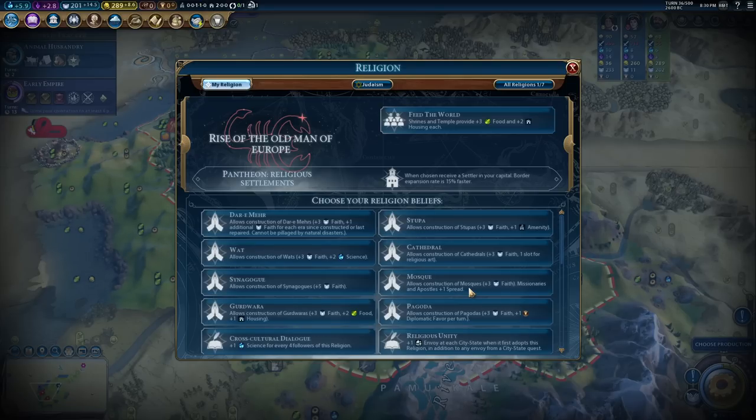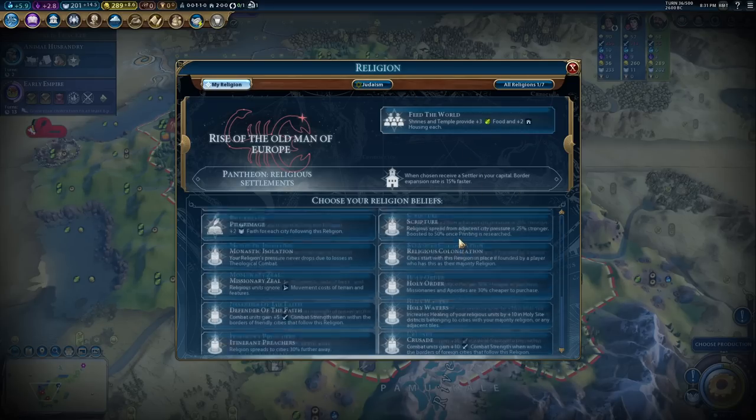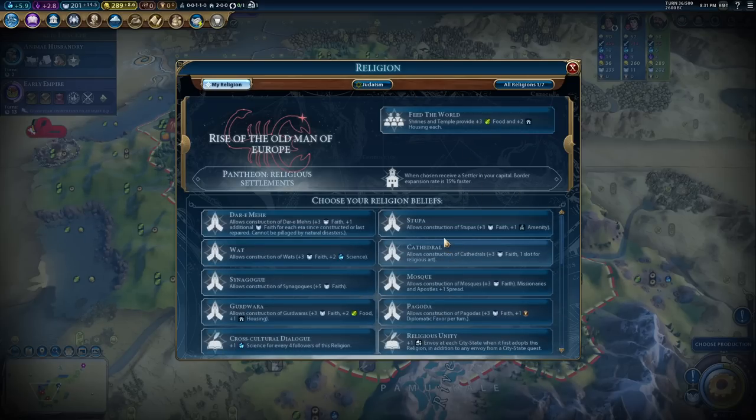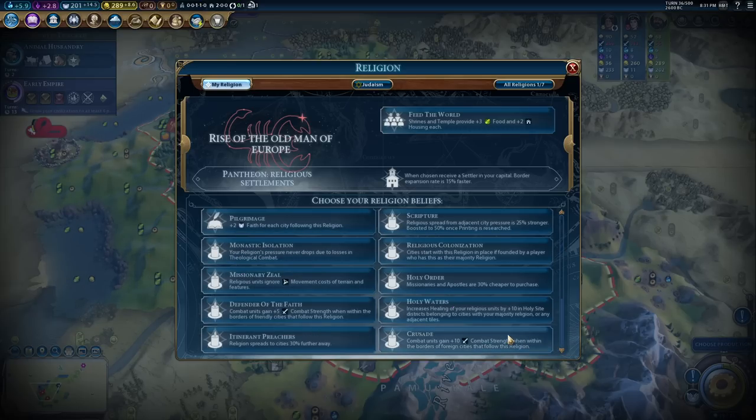Looking at my land, one thing I'm lacking is flat arable land - food is going to be really really tough. So for me Feed the World is more important. This means my holy sites give me food which gives me more housing so I can work more population, which gives me more woods, more lumber mills, more mines. In my opinion, Feed the World gives more production than Work Ethic in the long run, and it also forces you to actually build the shrine and the temple to get the benefit, which is actually quite handy. That's why I think it's so good.